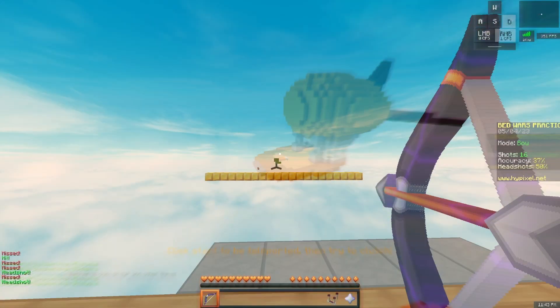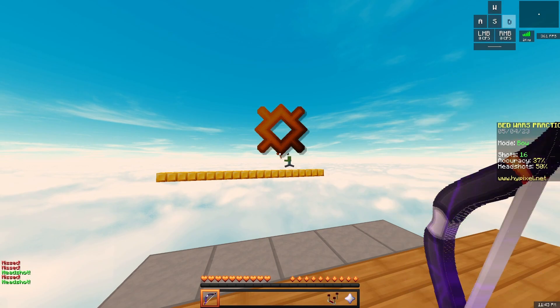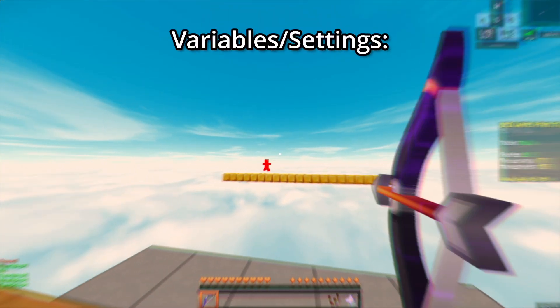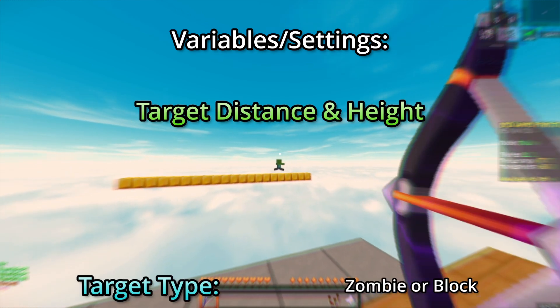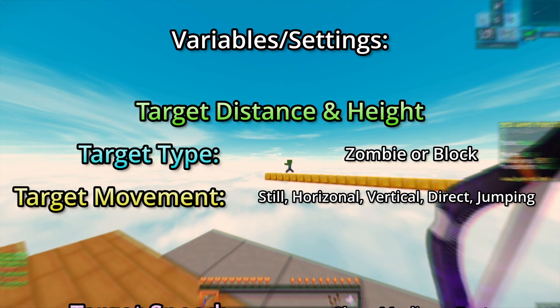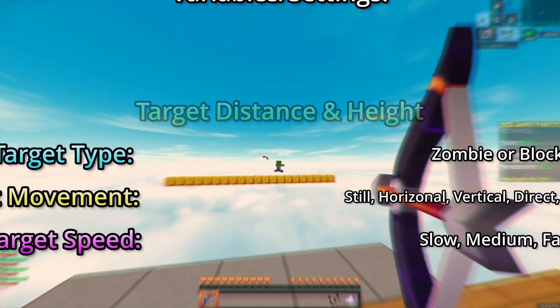The bow practice mode is also really unique and helpful, as you get to practice all different kinds of bow situations. The variables you can change in this practice mode are the target distance and height, and the target type. You also have specific target type variables, such as the movement of the target and the speed.